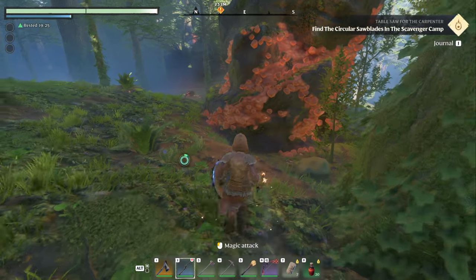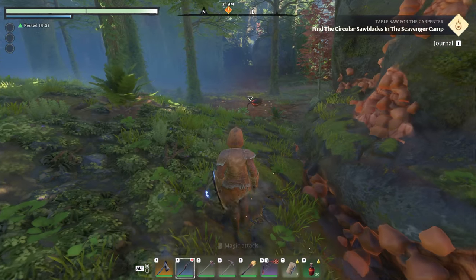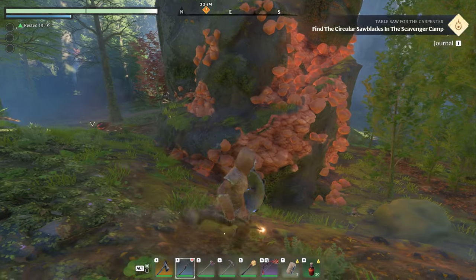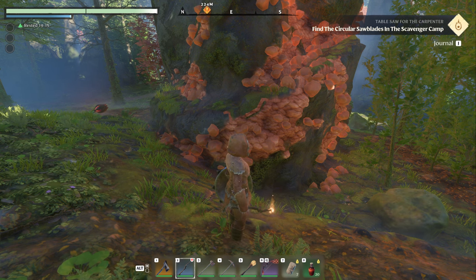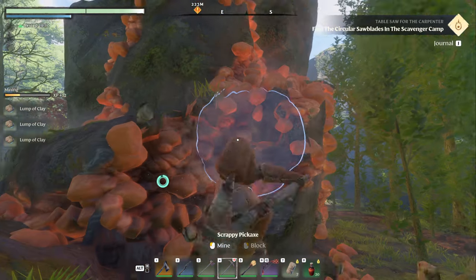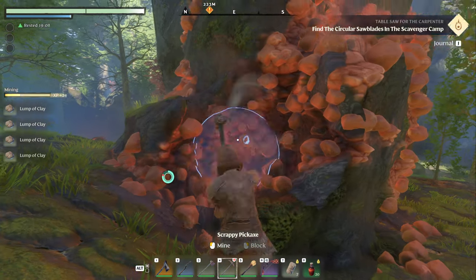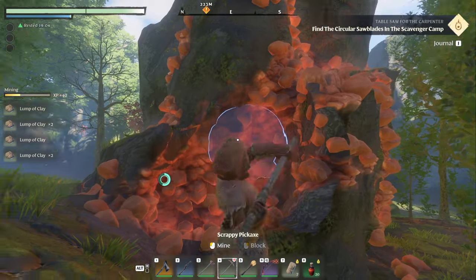Watch out for the plants over here — they are nasty. Those things are like level 9s or 11s over here. Bad. But this is your clay, and you get lots and lots as you dig. It stacks up very quickly. It's this big red bulbous stuff that you can get very, very easily.